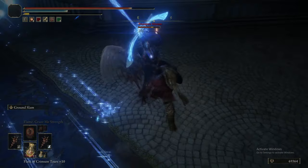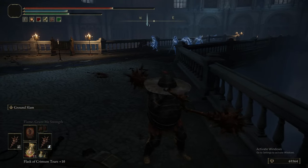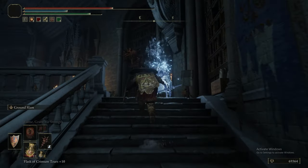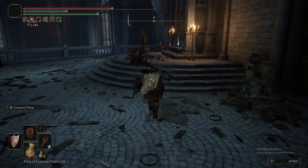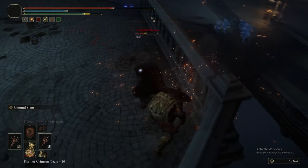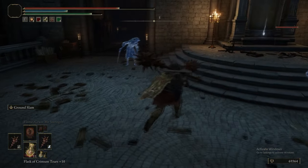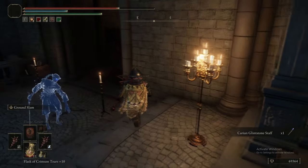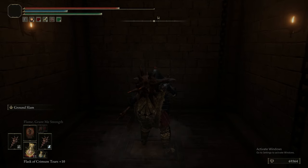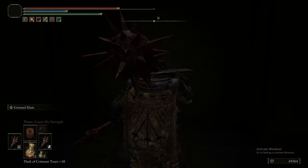This NPC is Miriam, and as you can see Miriam has a lot of health and is very irritating because they keep warping away as soon as you get close to them. Even wild strikes probably wouldn't really help. You kind of just have to go through the motions, picking up the Carian Glintstone Staff. Right up at the top is a big circular awning area and you have to chase Miriam around it.